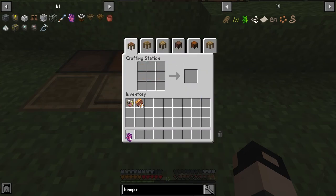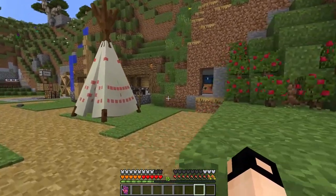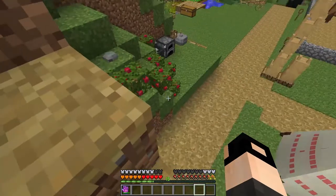Next thing we're making is the climbing gloves — very useful to have, especially if you want to go to the Beneath and mine for some aquamarine.